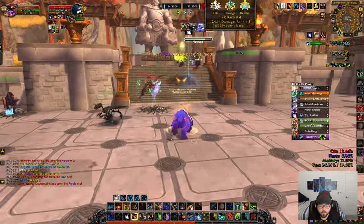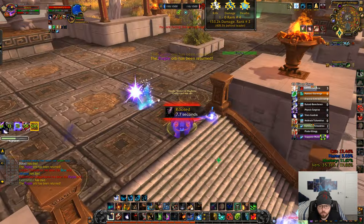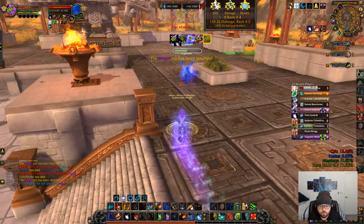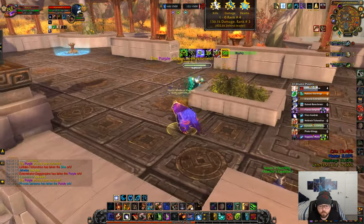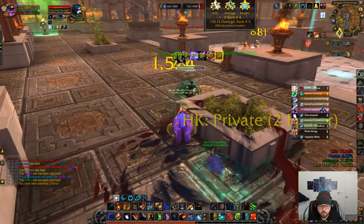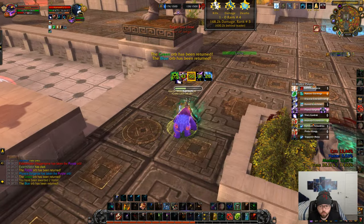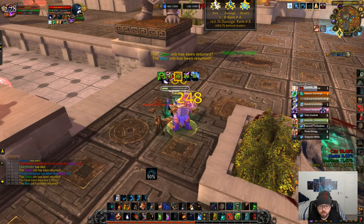I need to grab another orb again. Let's take out this hunter real quick though. Playing Adaptive Swarm on him. She doesn't have trap for a few more seconds, which is good. Overrun — she does have Turtle Shell though.